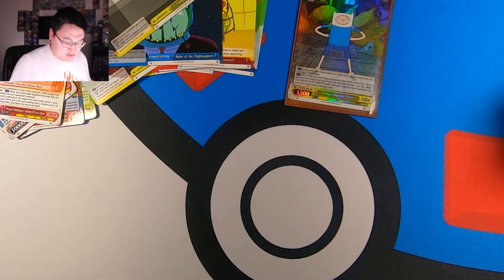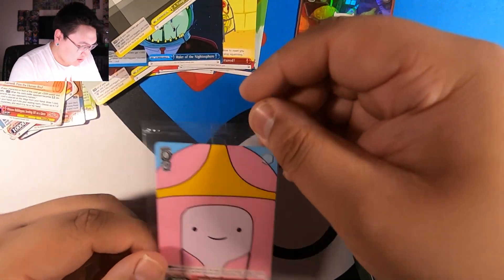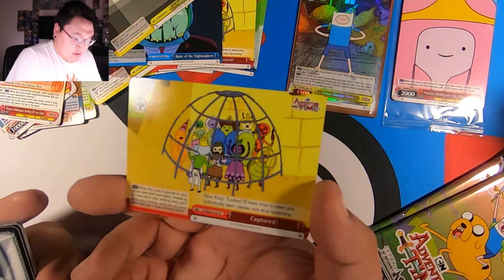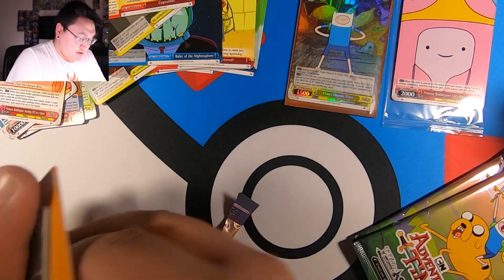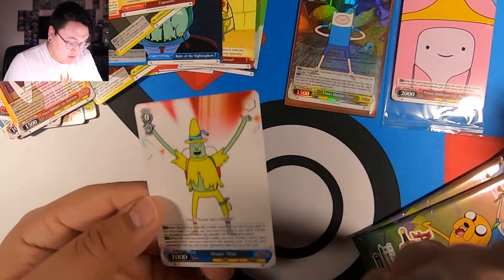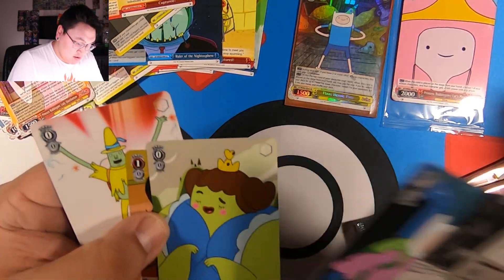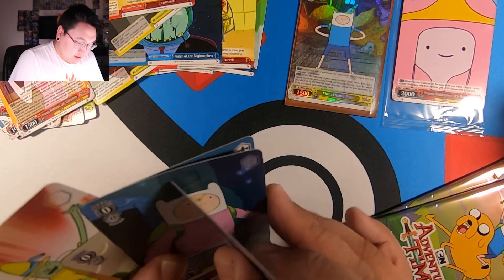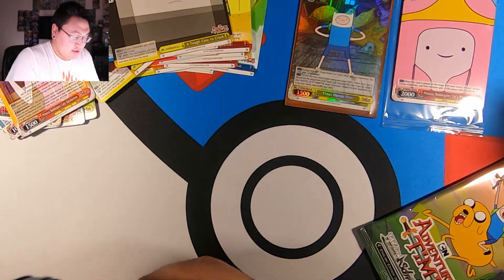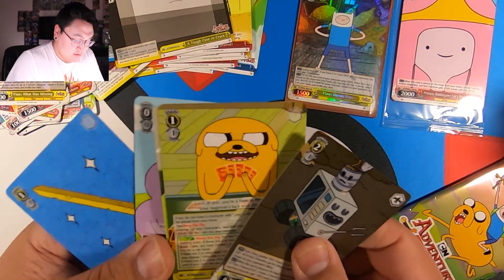Last three packs. Whoa, and I didn't know about that — this is a PR. Captured again. And the Princess Bubblegum Lady Quiet Bottom Rare. That's new — Magic Man, a Shaoli. And I think that's it for our new ones. The last two — Captured, and a rare Finn What Was Missing, and everything else.